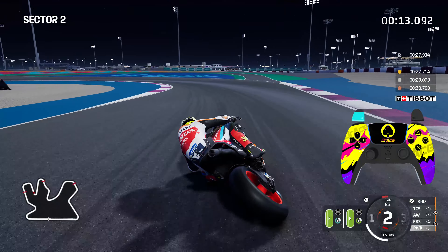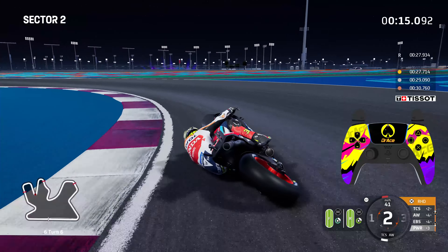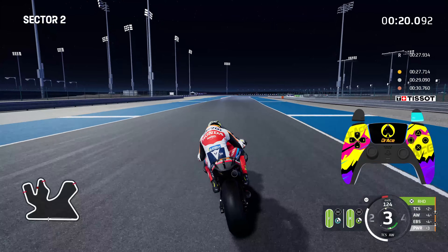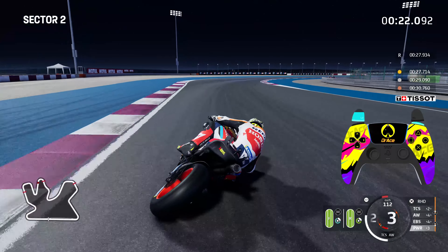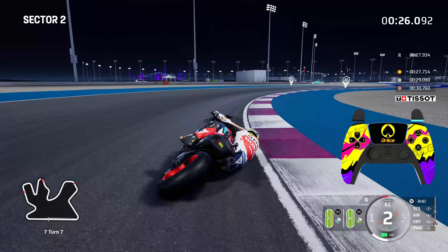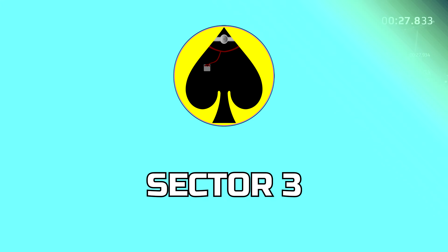Onto the left, only braking about 50-70%, don't lock the front turning into Turn 6. Really use all of the circuit and brake just before the rumble strip starts for Turn 7, keep in for a nice tight apex, balance and bounce the throttle if you have to, then cross the line to conclude that sector.